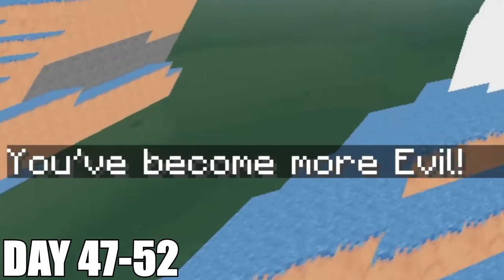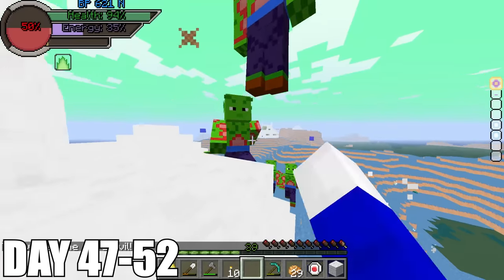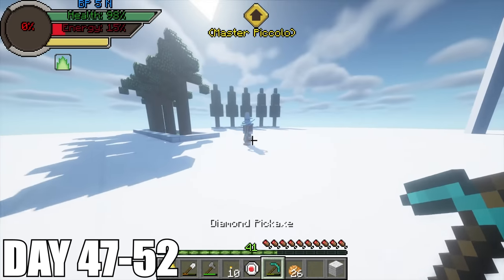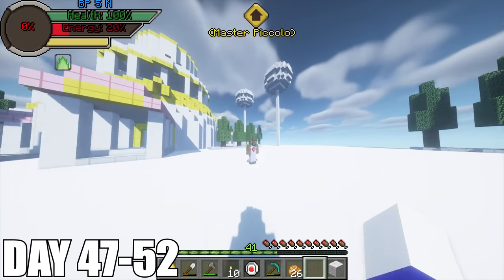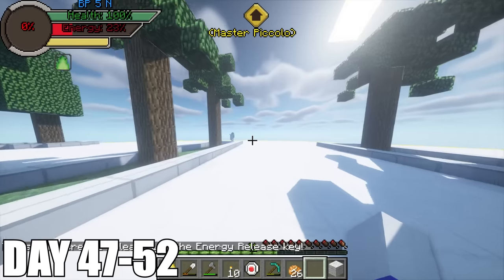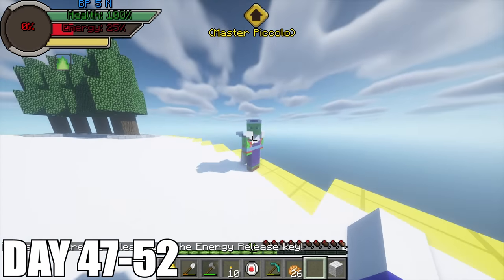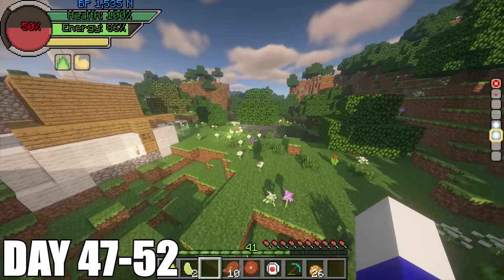Once on Namek, I spot dinosaurs and start getting all their meat. I then spot Namekians and start slaying them because that's exactly what Vegeta did when he first came to planet Namek. While I was slaying these Namekians, something started showing up on my screen telling me to stop or I will turn very evil. I did not listen and kept swinging on the Namekians. I then return back to earth and go up to Whis to talk to him. Whis tells me I'm an angry fellow and to stop bothering him. I went to Kami and then Piccolo and they were both saying I was evil. I then noticed my energy bar turned from blue to red and no one wanted to talk to me anymore.